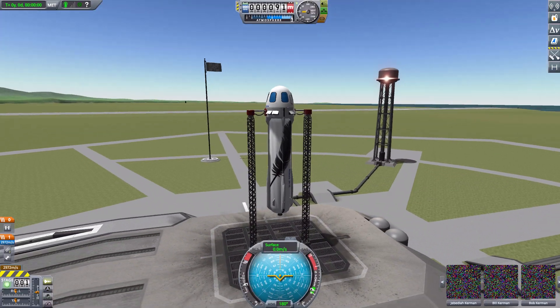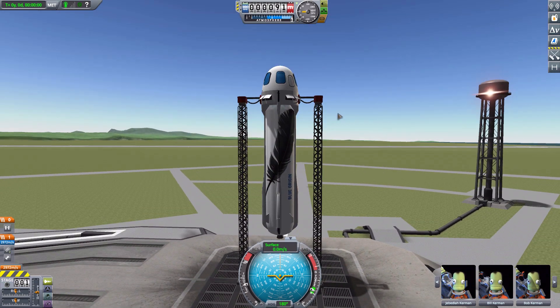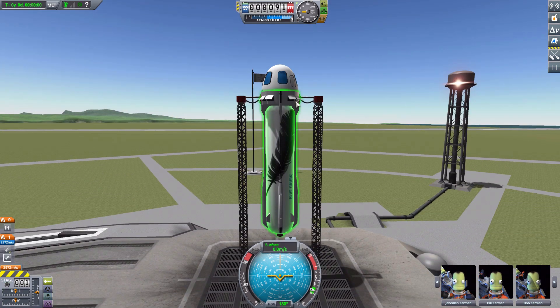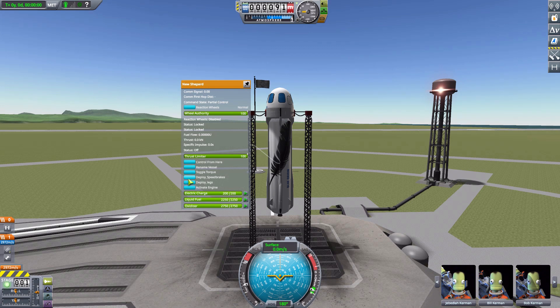Back outside to look at the rocket — you may notice the speed brakes are already partially deployed. That happens whenever you come into the game from the vehicle assembly building; even if you have them fully closed, they'll start partway open in their animation. It doesn't actually seem to affect braking, but visually you'll want to deploy them and then retract them to get that sleek look again. It doesn't break anything functionally, just a slight annoyance.